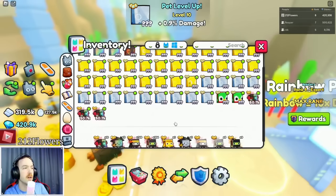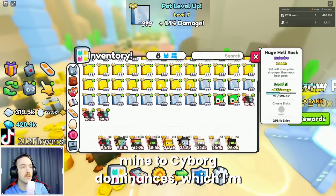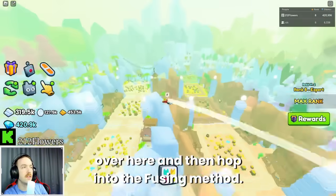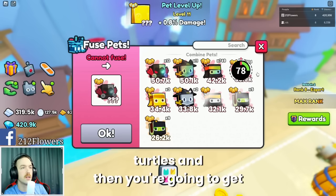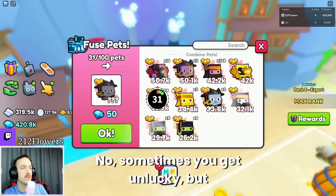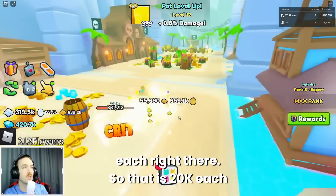Now we have a decent amount. I have a little bit of Ninja Turtles and a lot of Ninja mascots. Usually you're going to have more Ninja Turtles, but I transfer mine to cyborg dominuses — I'll have a pinned comment showing how to do that. So what we're going to do is hop into the fusing method. You grab your rainbow Ninja Turtles and use 45 — that's what I found gives you the best chance to get it. Sometimes you get unlucky, but these are easily 20K each right there, so that is 20K instantly.